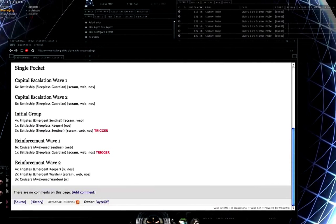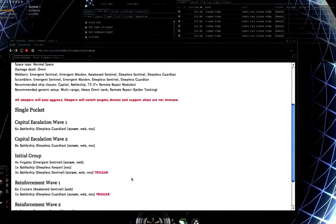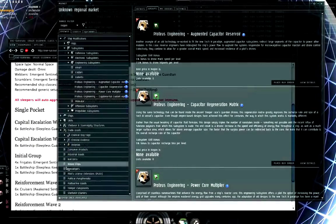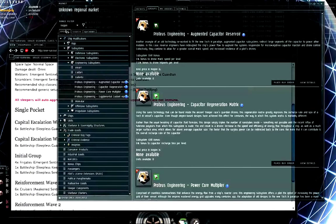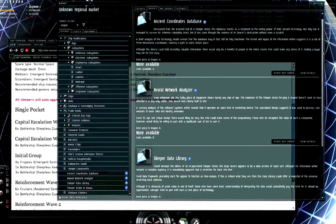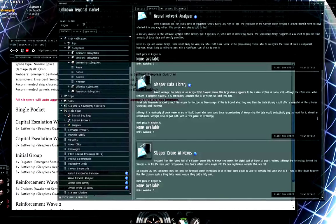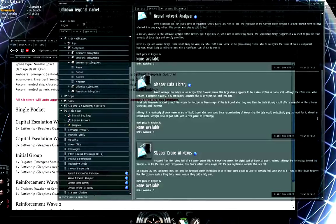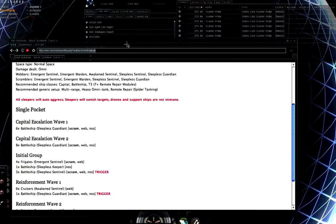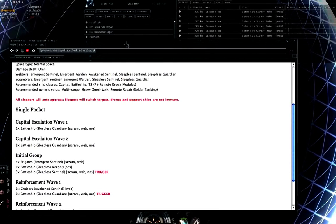Once you destroy the trigger, reinforcement waves appear: wave 1 is 6 cruisers and a battleship. Once you've destroyed everything, you can salvage all the wreckage — it's the loot and wreckage from the sleepers that's valuable. Get that back to known space and sell it on the open market. Some of it is called blue loot because the icons appear blue. In the market, under browse > trade goods > sleeper components, are things like ancient coordinates databases, neural network analyzers, sleeper data libraries, and sleeper drone AI nexus. NPCs have buy orders for these, and the rest can be sold to player industrialists who use the materials to manufacture Tech 3 strategic cruisers and their subsystems.